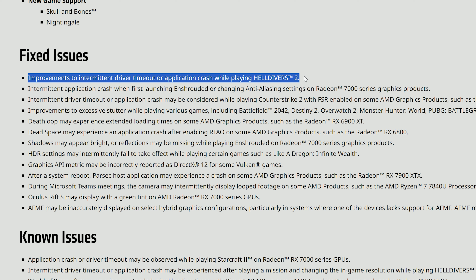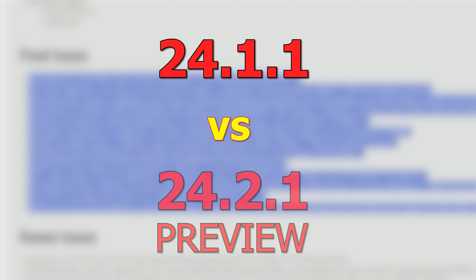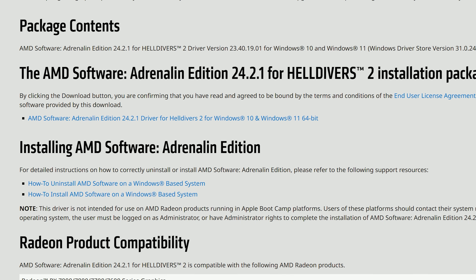This video will focus on the 7900 XTX at 4K and 1440p, and the 6800 XT on the next video. We'll compare the 24.1.1 current drivers with the 24.2.1 preview drivers that will eventually become the recommended drivers down the line. So let's check it out.